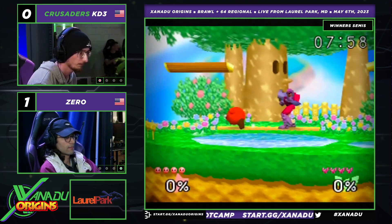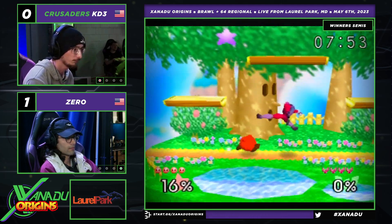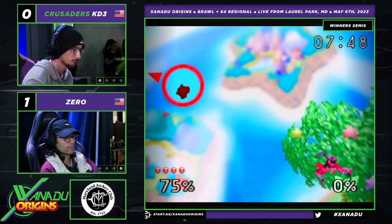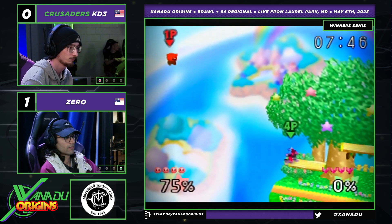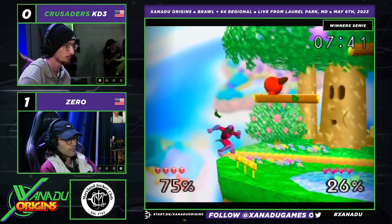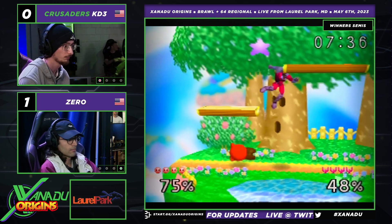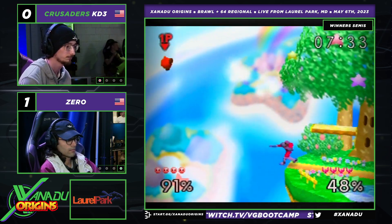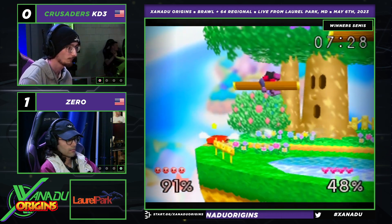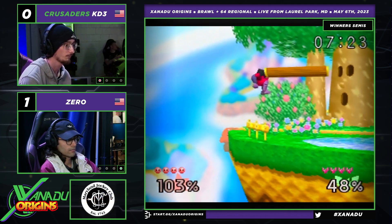Here we see the counterpicks begin. Zero opts to stay with Falcon, and I think that's a reasonable move — force KD3 to show his hand. Do you have the counterpick? And KD3 says yes, I do — switches to Kirby. Since Zero won game one, it's a bit like he has the serve. If they keep going back and forth winning on their own counterpicks, Zero will take it. But Zero so far not looking too phased by the Kirby.